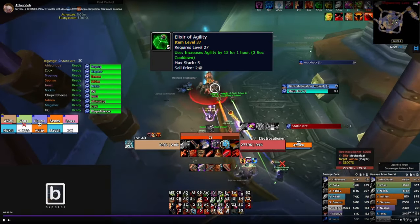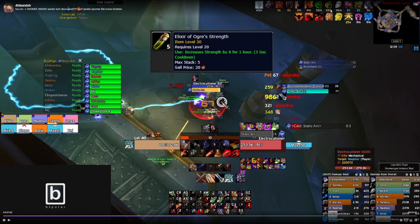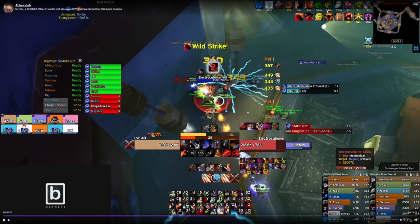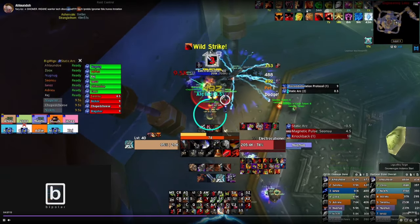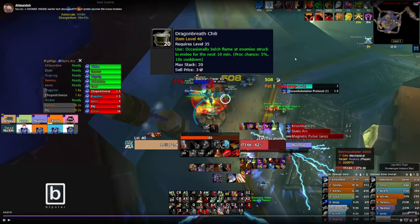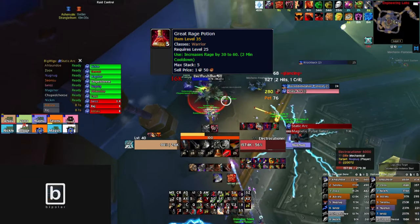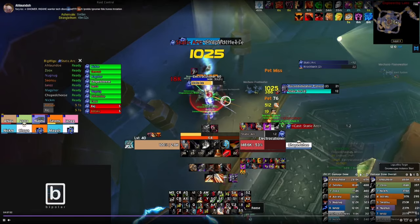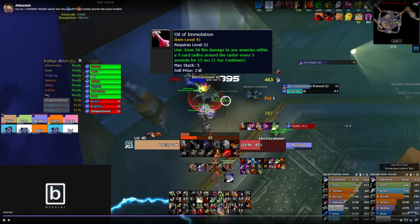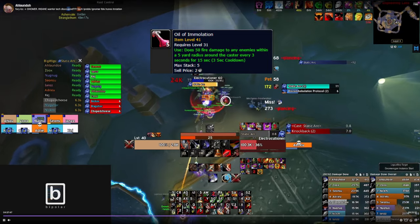For consumables, you want Elixir of Agility for plus 15 agility. You want a Scroll of Strength 3, but if that's too expensive, Elixir of Ogre Strength is plus 8 strength and a lot cheaper. Dragon Breath Chili is your food buff — it procs fire damage and you'll see hits for 100-138 damage here and there. Warriors have Rage Potions — you really want these in a pinch when you have no rage. Oil of Immolation can also be very good, but it resets your swing timer, so use it right after you finish a swing or you'll lose damage. Using them over a fight adds a lot of DPS, but they're very expensive.